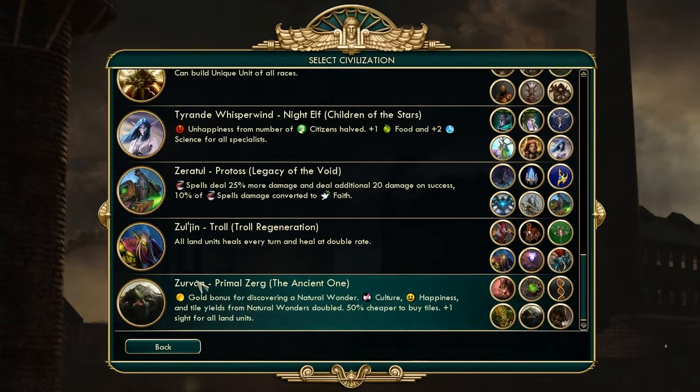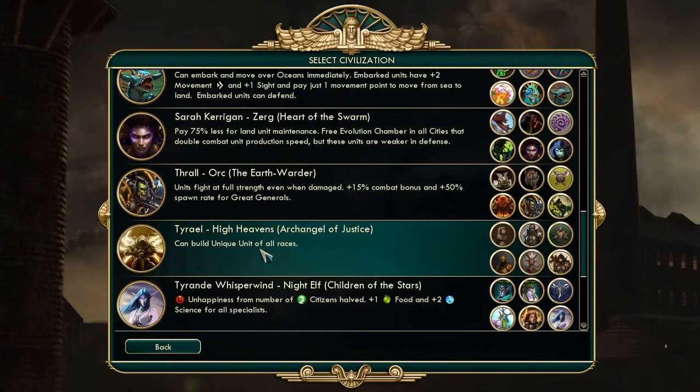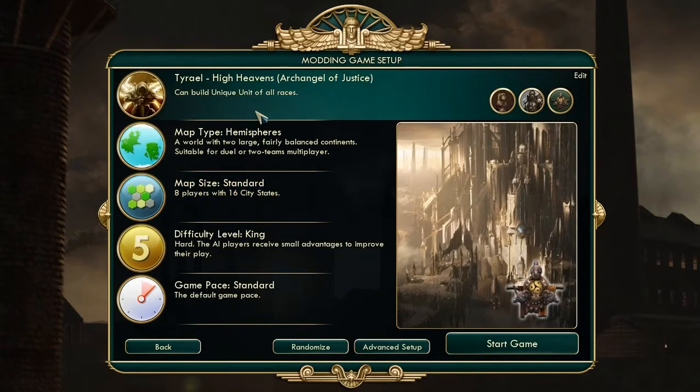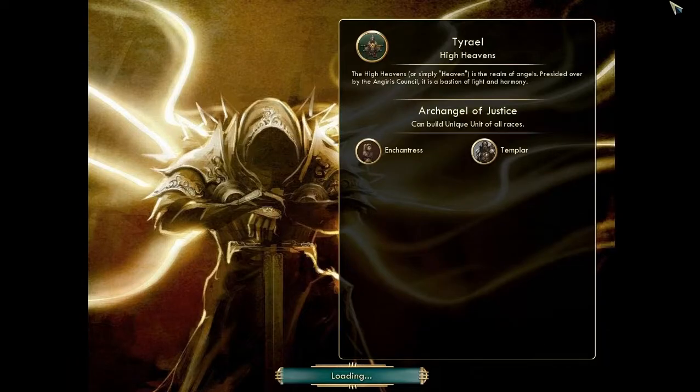I found this awesome because I love Blizzard games. I think I'm going to play as Tyrael, because I love Tyrael, and you can build the unique unit of every race with Tyrael on your team or playing as Tyrael. So we're going to get right into it, because being able to build all unique units is OP.